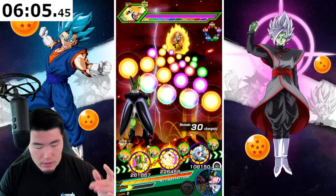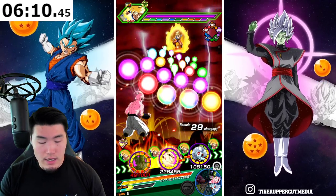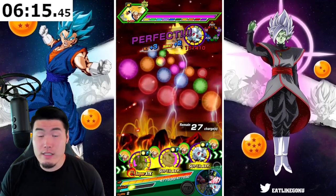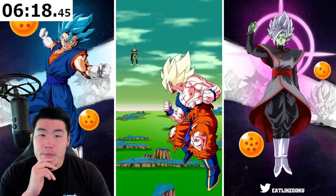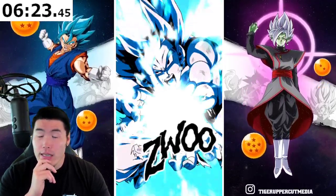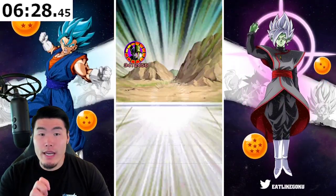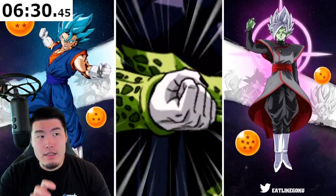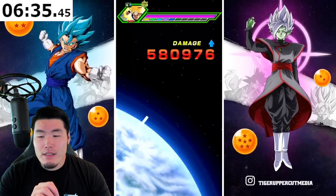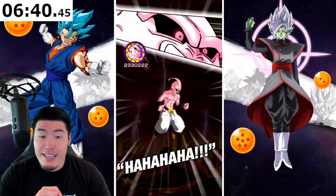Oh, there's two phases here — interesting. Let's give an 18K Super to the Cell, and yeah, Kid Buu should be able to finish him off if Cell doesn't. I was honestly hoping for a little bit more. I was hoping he would be a little bit more broken. Right now we only have the on-paper details, so we can't really judge it too harshly. He just looks like a good Extreme Z Awakening for right now. That's about as much as I can say about it.